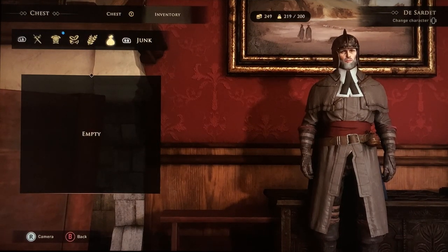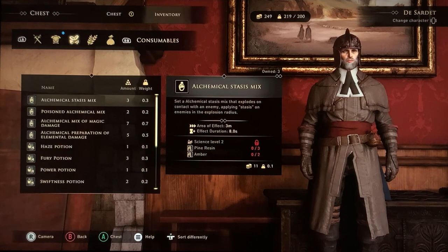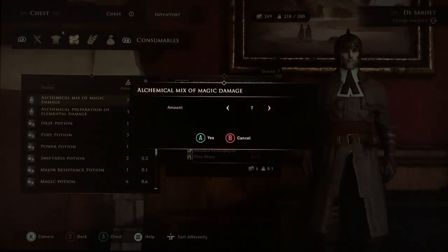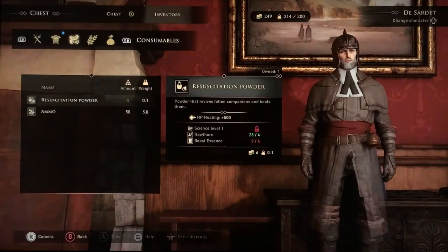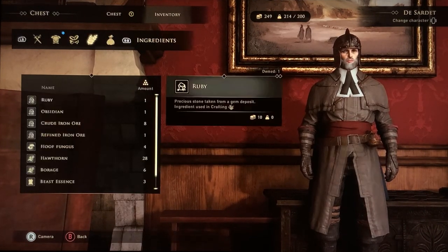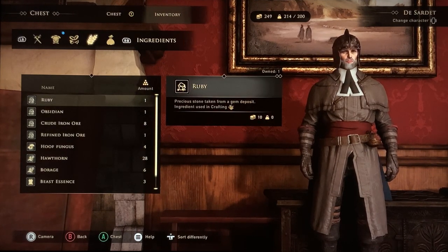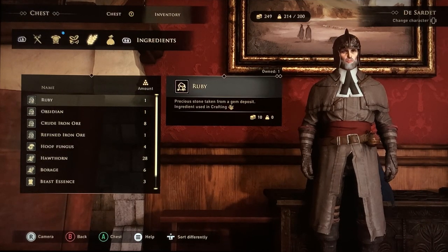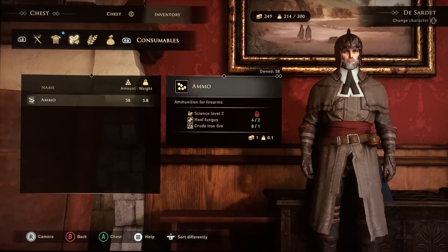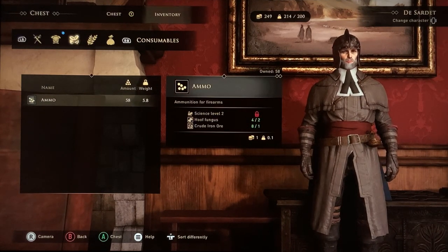Now I have my ruby, and if I go to ingredients, ruby is at the top of the list — this is how it has to be. The duplication works by using the item with the highest count on top of the item you want to duplicate. The thing we have the most of is ammo at 58. The way this duplication works is you're switching through the three tabs and opening your chest at the same time. On Xbox, LB goes left, RB goes right, and A opens the chest. It will duplicate whatever the highest number is on top of the number that exists. So ruby has one, ammo is 58, and we're going to make 58 rubies.